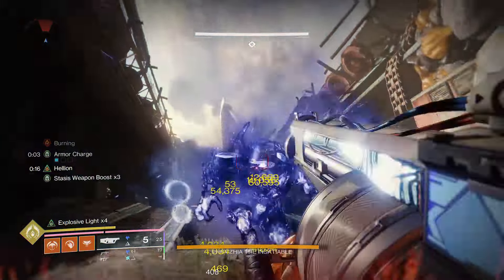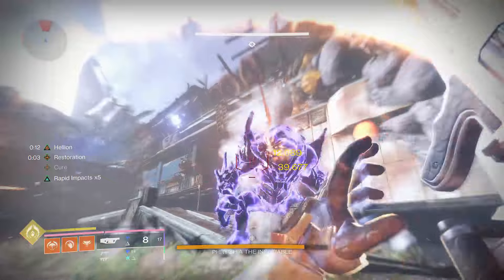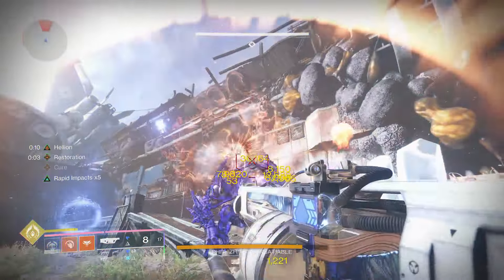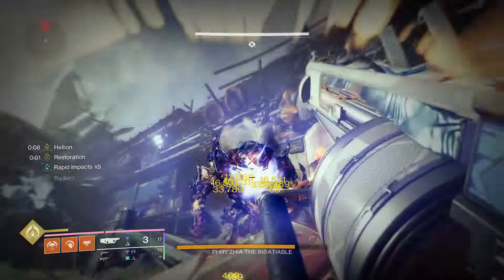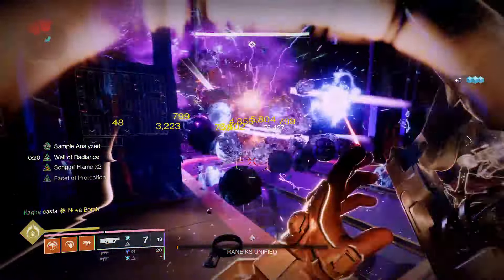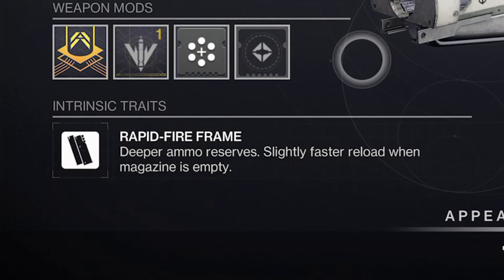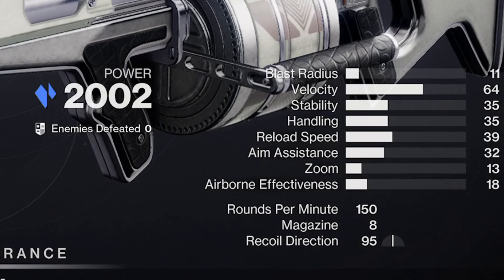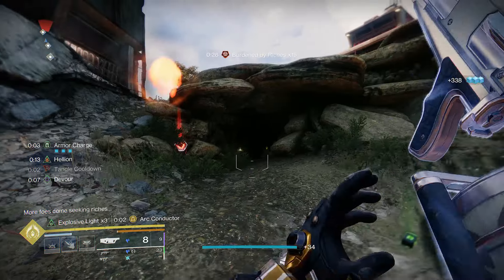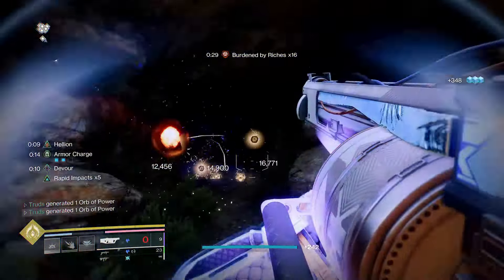Hardcore day-one dungeoneers and patrol players are now clamouring to get their hands on the Chill Inhibitor. It's easy to farm for, has top-tier endgame perks, and it's also enhanceable. It drops from completions of various encounters within the new Vesper's Host dungeon, which is currently farmable, and it's comparable to and even beats out previous endgame DPS kings Wendigo and even Edge Transit. It's a rapid-fire frame stasis heavy grenade launcher, making it the first of its kind, and I highly recommend farming for this god roll no matter what game mode you enjoy playing.